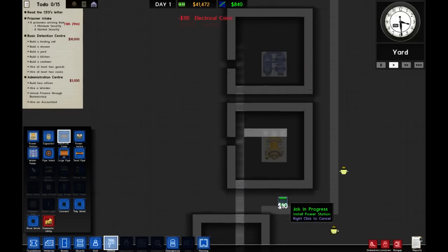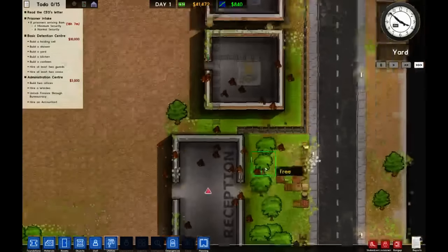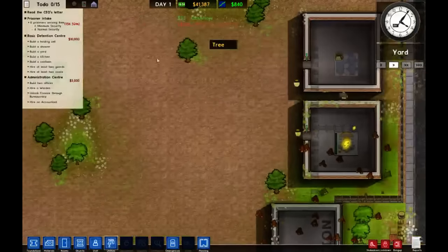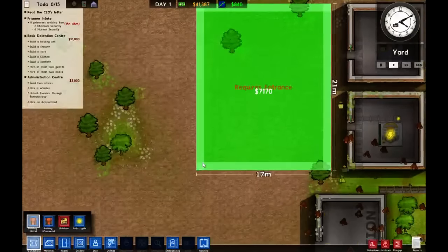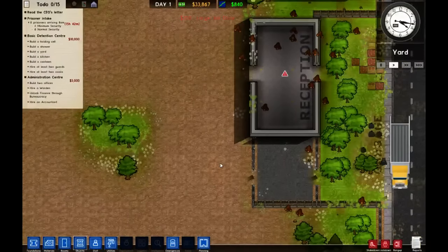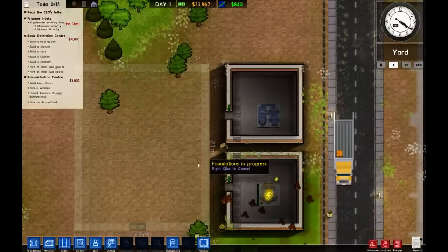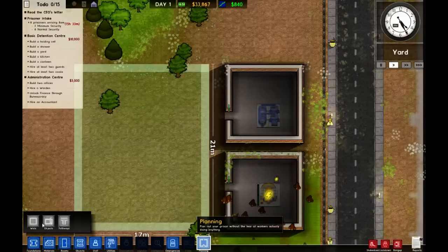That should do everything. We've got 16 hours left — plenty of time, though plenty of time means we're going to be waiting around. Next thing: we've got power, so we want a holding cell. This looks like a nice spot right up here. We're going to make a relatively large one. The entrance way is probably going to end up being ripped down and put back up. We also need to get some offices in — they only need to be five by five, so let's hit the planning button.